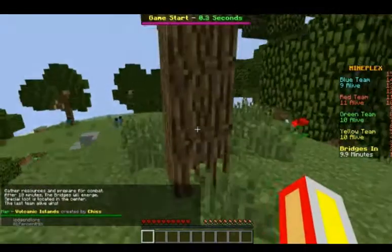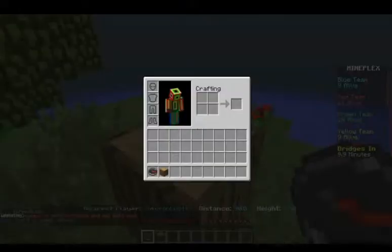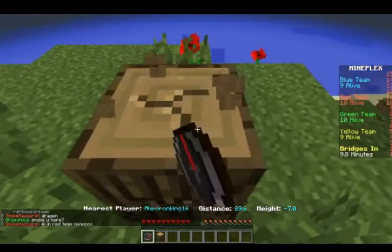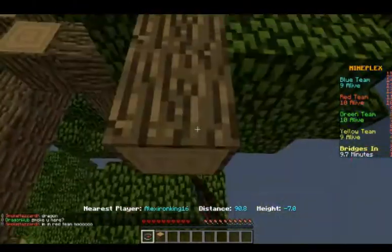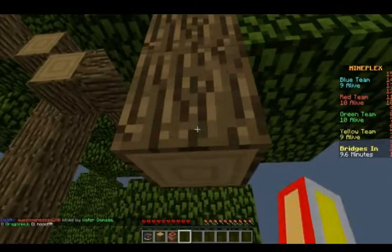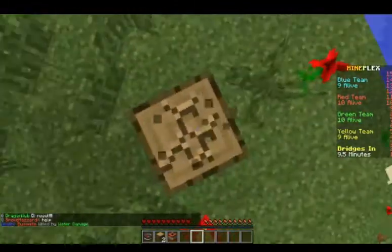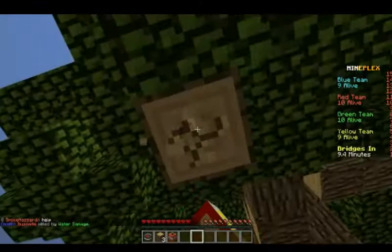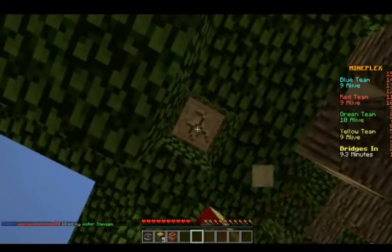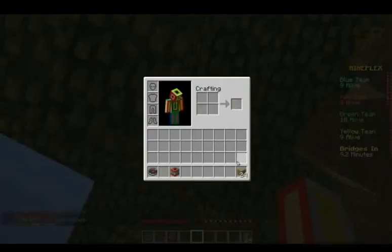The game starts in two seconds, so let's find some wood. Oh wait, we are on green — okay, sorry. So basically you cannot step... it's quite laggy. My inventory has a compass thing. I need to clear this out. I play Bridges about five times here and I got a lot of gems for winning and around five kills. It's gonna be awesome — we have some TNT and stuff.